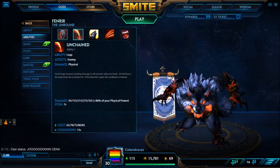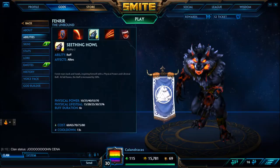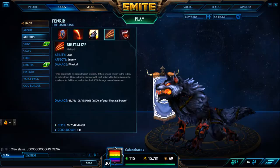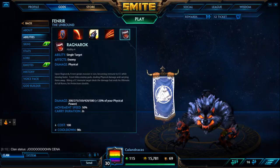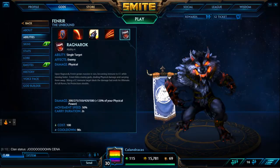Seething Howl — this ability is just power and lifesteal. It's a very good thing to use your runes on as it lets you box very well. Brutalize is your main damaging skill and you basically just eat through them — it does a ton of damage. You don't really want to use your runes on Brutalize unless you're going to camps. And Ragnarok, the ult, basically pulls them towards you and puts them in a position. It fires very fast. Never use your runes on that — there's no point.